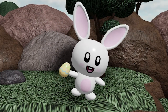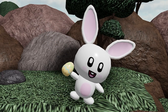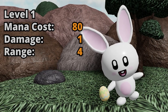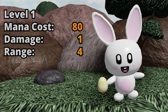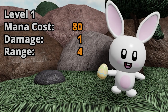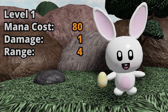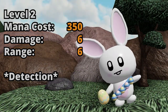Starting off with Bunny level 1. He looks just like you expect — he is just a Bunny, but holding an easter egg. To place him down will cost you 80 mana, which is pretty cheap. He will only do 1 damage though at level 1, but with a range of 4. Something really important to note is that Bunny does not have a limit, so you can place unlimited bunnies until you reach the tower limit, which makes him pretty amazing.